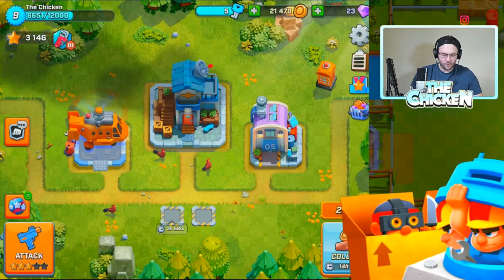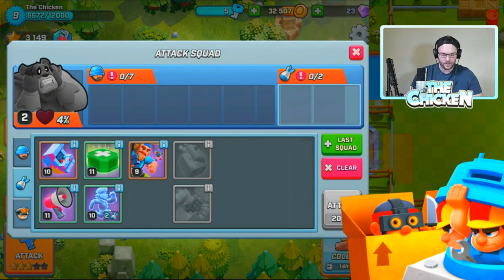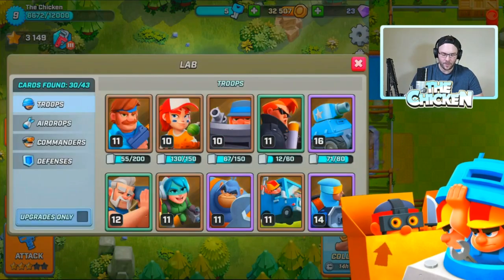It works best with the coach commander. I don't have him, so I just use two sirens and that's fine. If I didn't have that, I would probably use one siren, one medkit, and the coach or invincibility - those would both probably work very well.